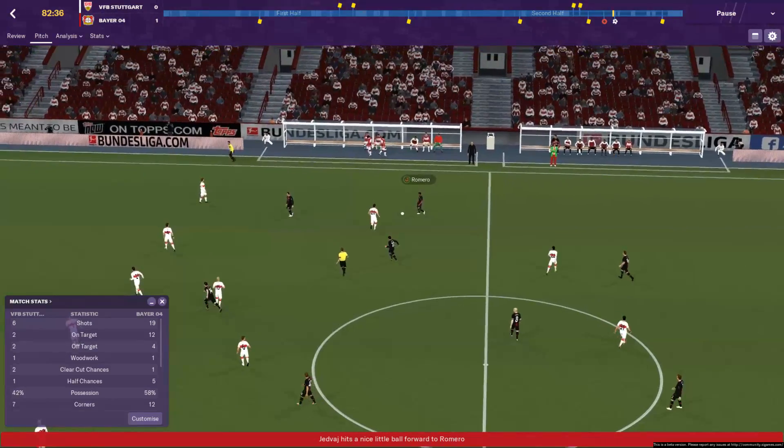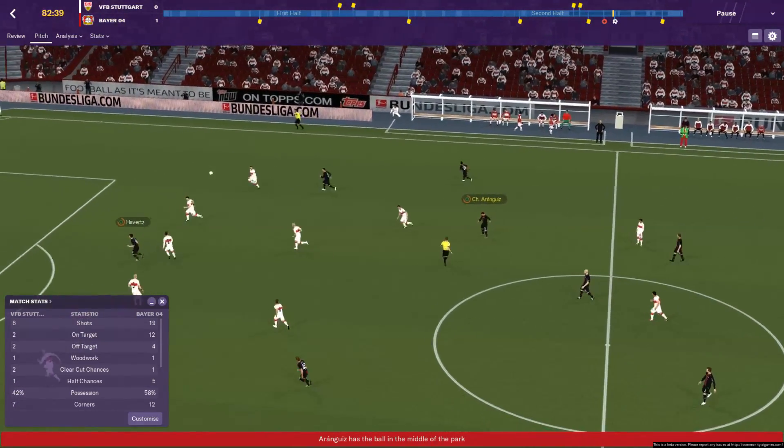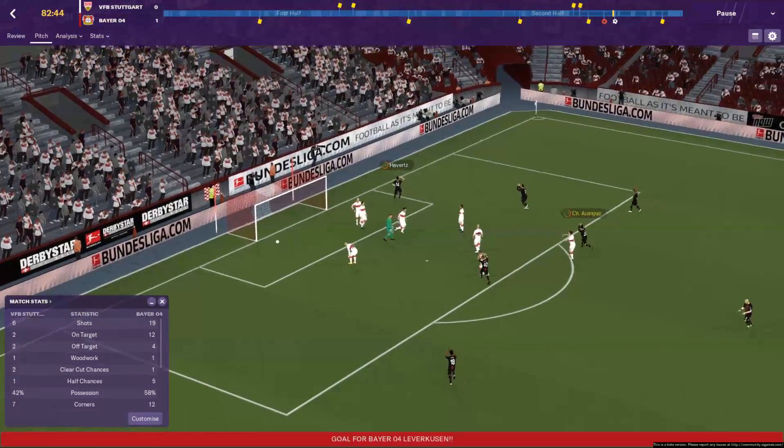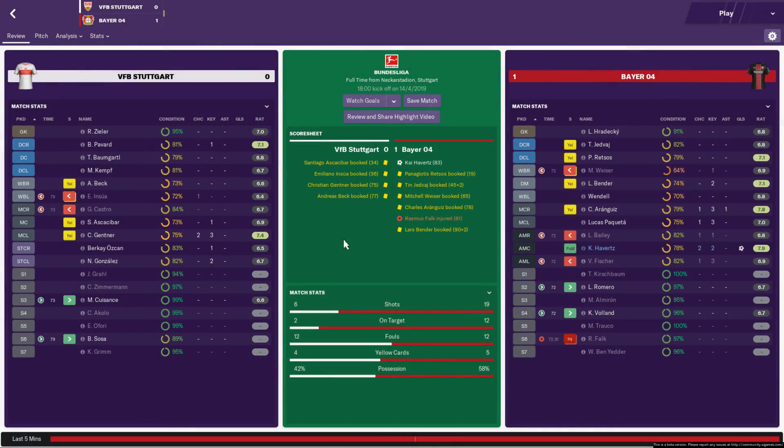Just to run you through the games since you were last here — the first match we had against Stuttgart was a game that we dominated for the most part. Rasmus Falk got injured in the 81st minute after we'd used all our subs. Fortunately, however, Kai Havertz got a lovely little finish playing the shadow striker role into the bottom corner, ensuring we came away with all three points.